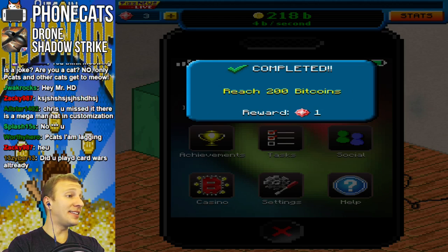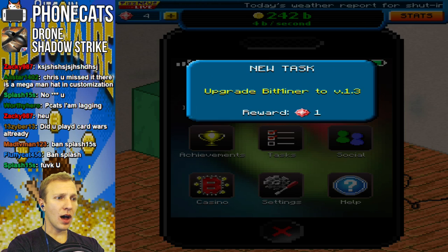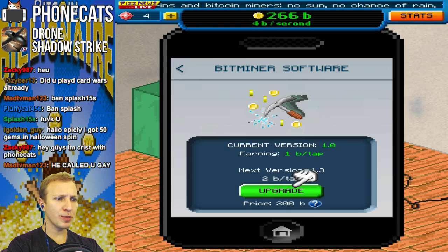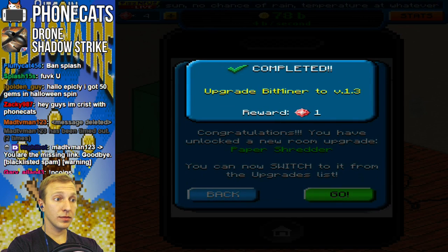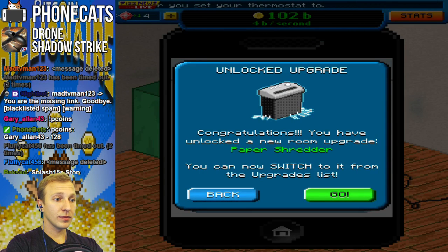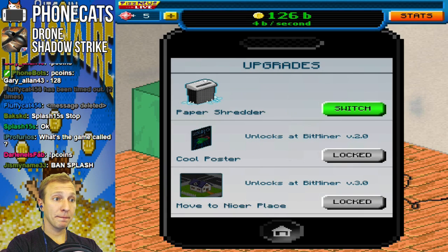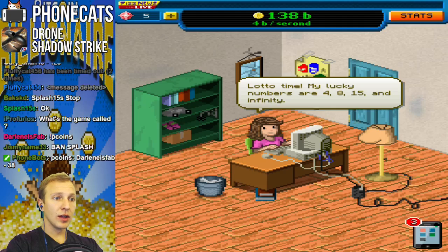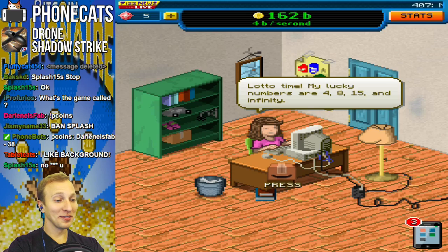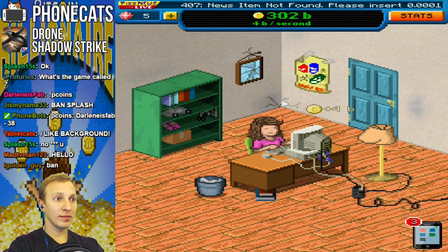I didn't even tap a button and I got 200 Bitcoins, y'all. Upgrade Bitminer to version 1.3. Get more Bitcoins per tap. I just started playing this game and I'm already so good at it. We unlocked a new room for Paper Shredder. Lotto time. My lucky numbers are 4, 8, and 15. What the heck is that drone? I'm opening a box, and I think I got Bitcoins.